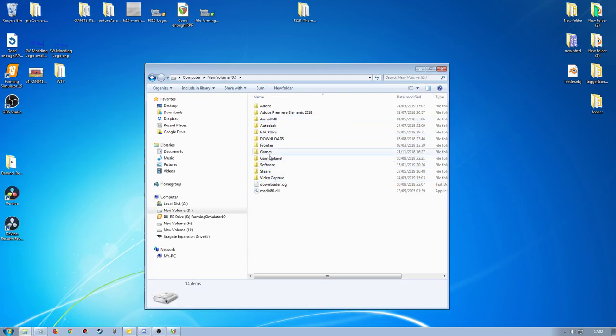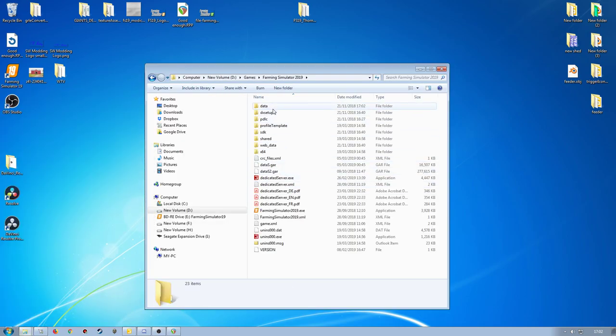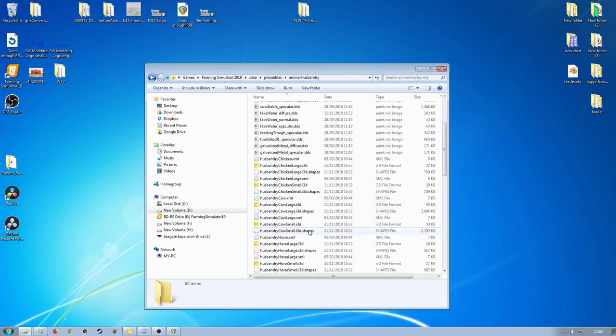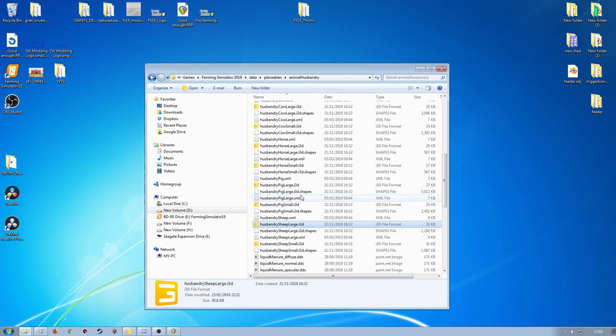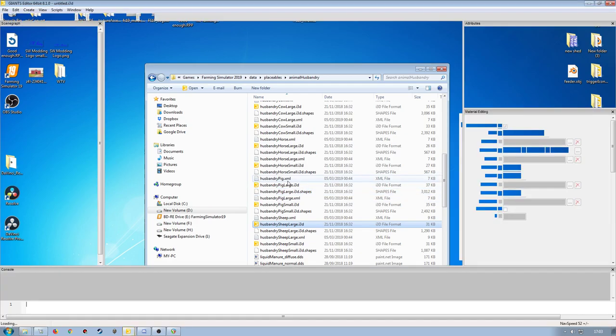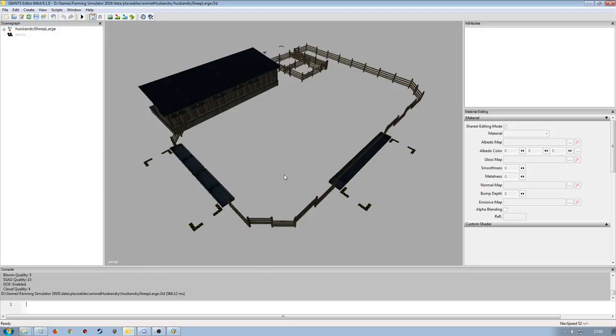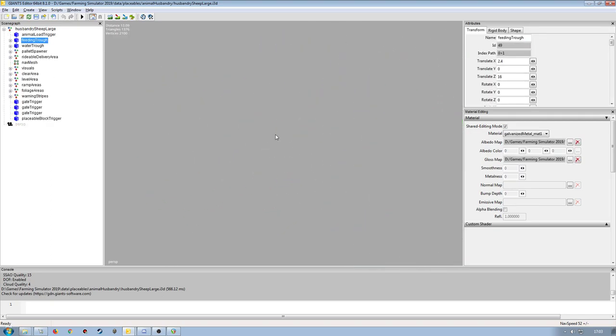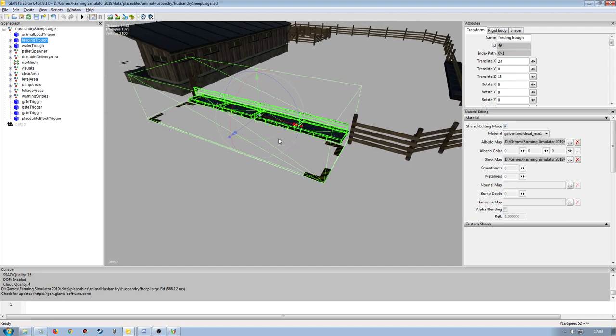If I go into the installation folder — Farm Sim 2019 data, placeables, animal husbandry — and then go to sheep, I'll use husbandry sheep large. That's fine. All I'm going to do is export the trough out as a whole, and then I can work with that. It will have all the triggers and everything already set up.